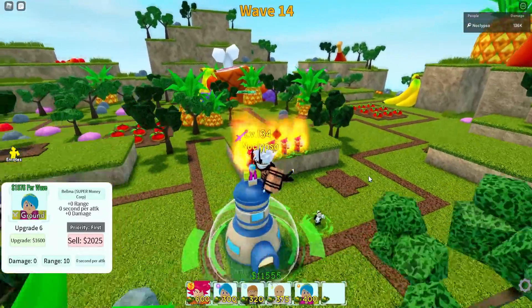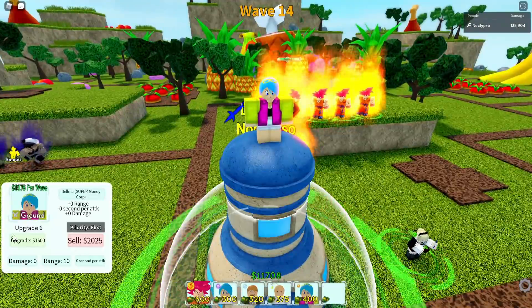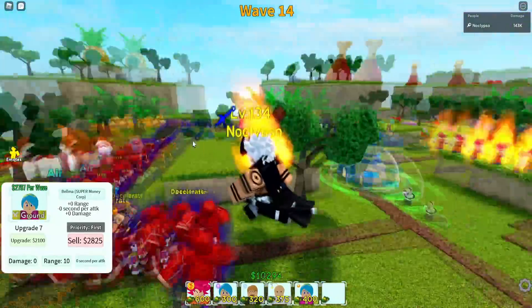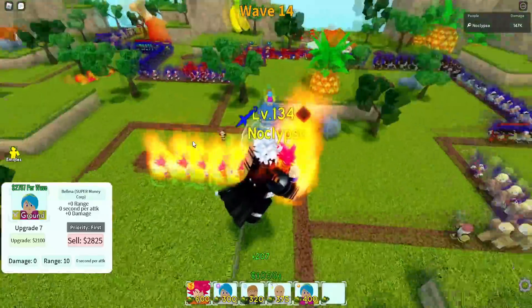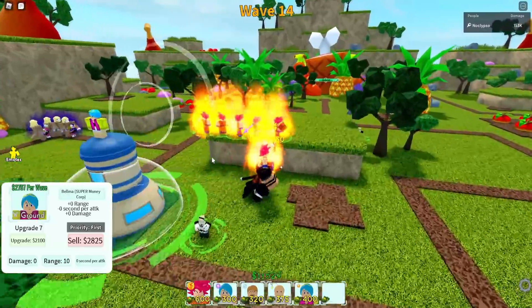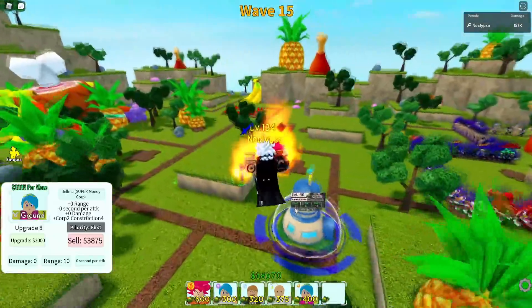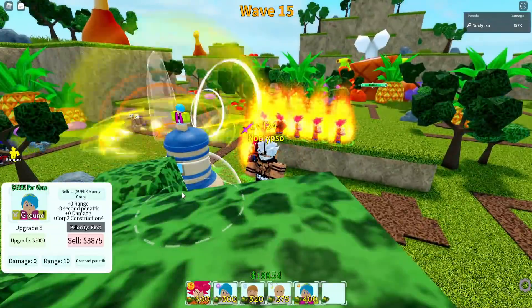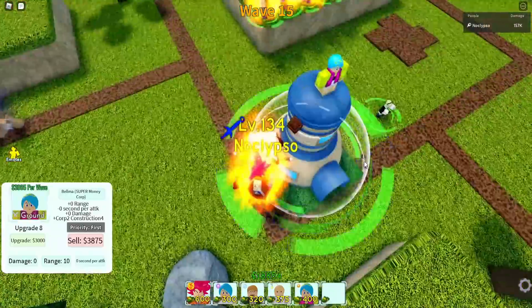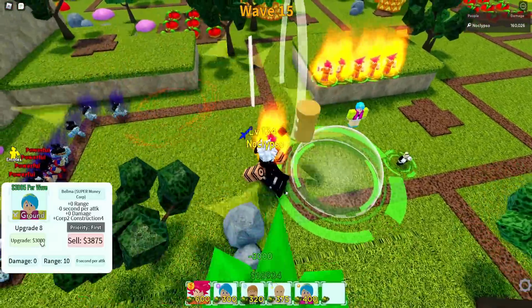Alright, let's keep upgrading Bulma. Now she gives 1,976. Upgrade 6, there you go. This is upgrade 7 — she gives 2,797 on her seventh upgrade. Pretty crazy, I'm not gonna lie. Her next upgrade is gonna give 3,995. Oh my god. And of course the money corps place looks different as well. This upgrade, corps 2, construction 4 will cost 3,000.